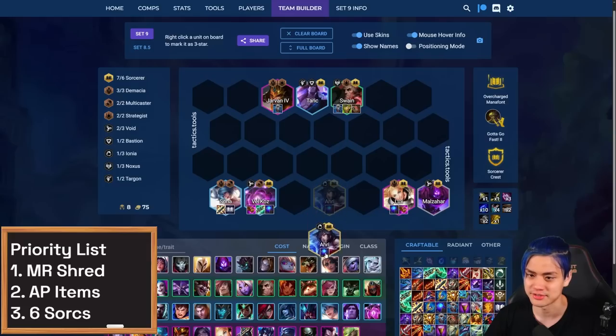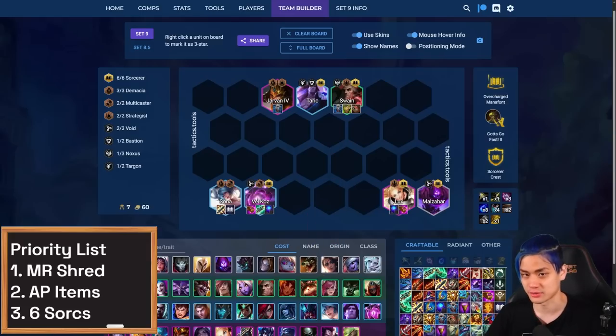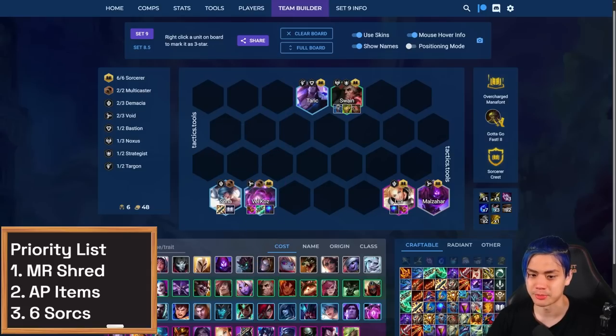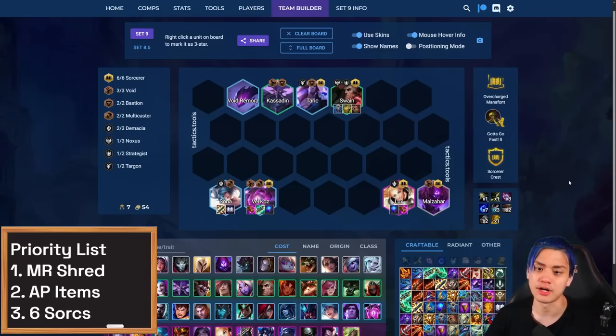You don't even need Ahri. All of a sudden you recognize you have six Sorcerer, three Demacia, and the Multicaster Strategist. A lot of times if you can't find Jarvan because he's just too expensive and you want to play a cheaper version of your board, you can just play Kassadin instead to get that Void and get Remora in the frontline. This is a really common way to set up your board. Even if you don't have Lux, you can still play Orianna and have her hold all the Lux items.